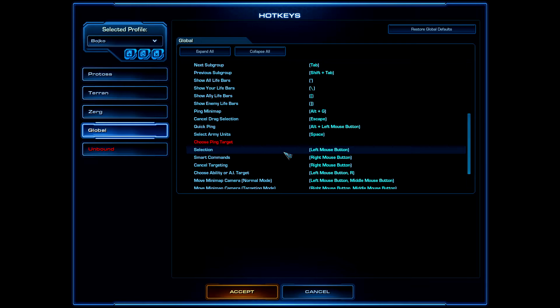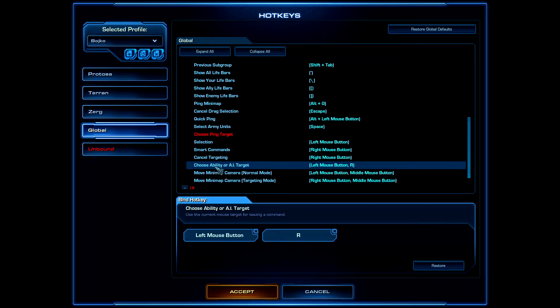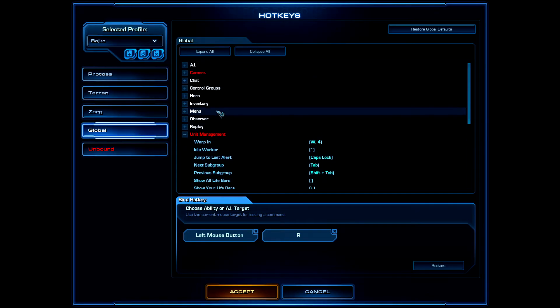Go to Unit Management and change the Rapid Fire hotkey. If you've heard about this, it makes casting spells a lot quicker. Go to Boost Ability or AI Target and add a secondary hotkey — I use R. Choose whatever hotkey feels comfortable; it should be easy to press and hold.